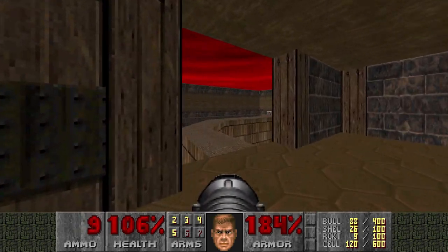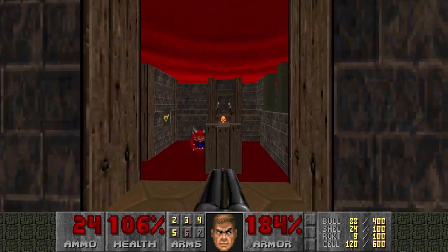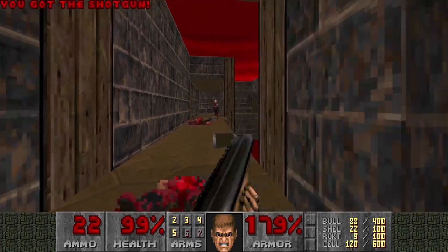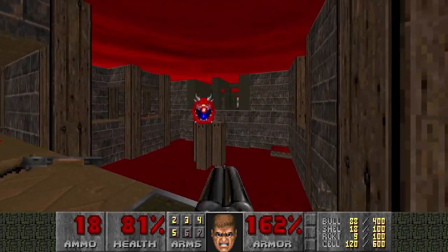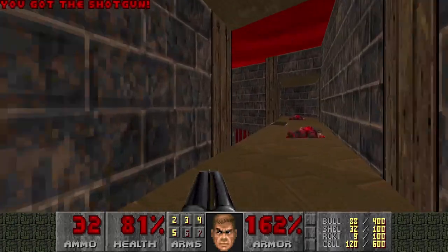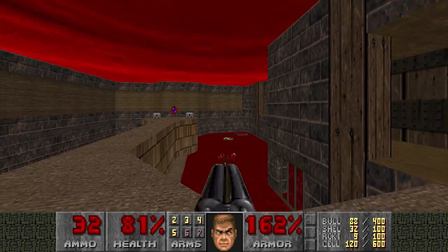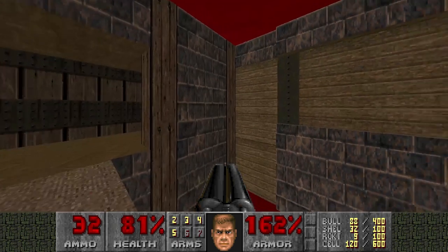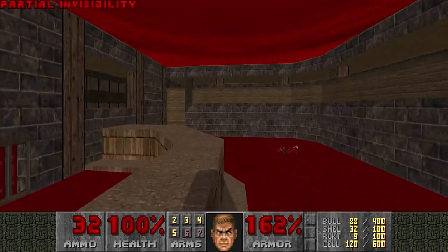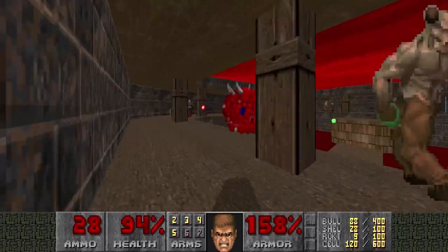Okay, let's see what's over here. Oh yeah, the stupid section — I'll deal with that later. I'm gonna kill the archviles first. I'm wasting my ammo a bit. Aren't there supposed to be archviles here? Oh no, I have to grab the partial invisibility first. What to do here again? Oh yeah, these stairs will rise and then... okay.